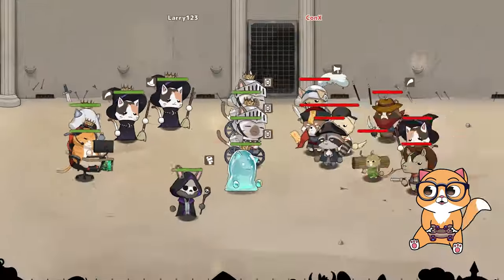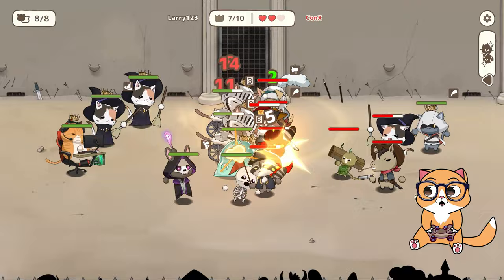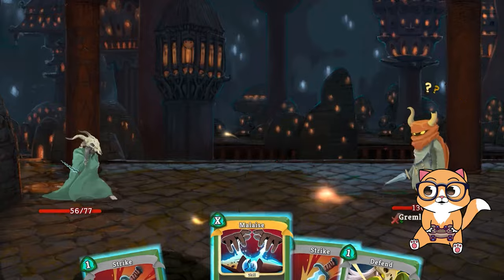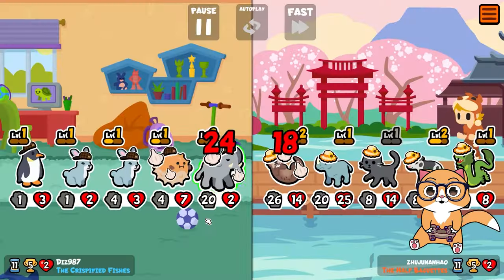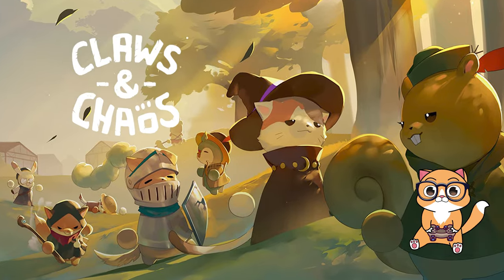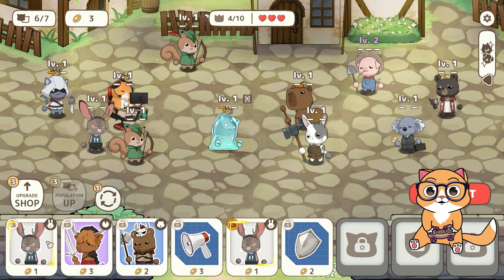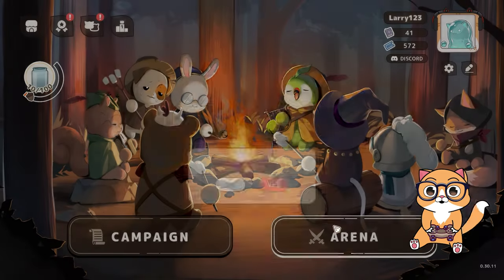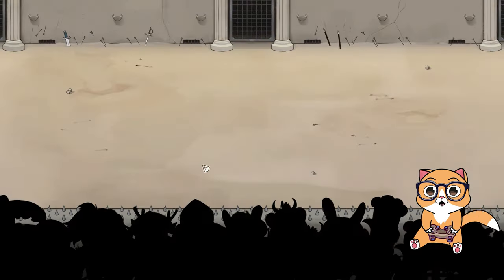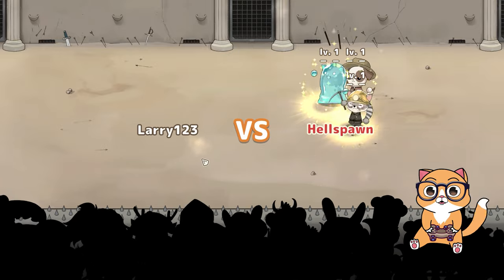Have you seen a chubby cat gamer stunning an entire battlefield? Well, you are in luck. I love tactical games to take my mind off things, and there is no better game than Slay the Spire or Super Auto Pets. But today, I found this amazing game called Claws and Chaos that lets you make a complete cat army and ravage other players with different animal combinations. Let's get started with the arena, which is the player versus player mode.